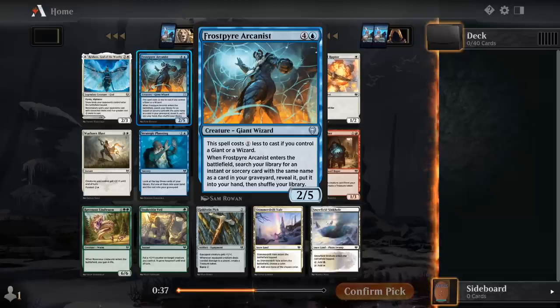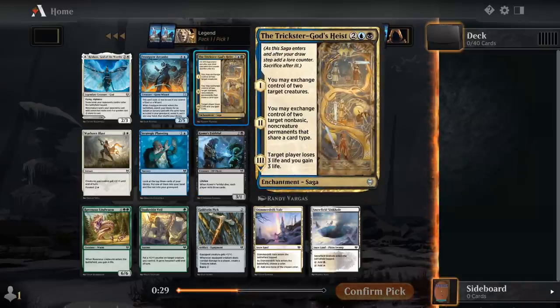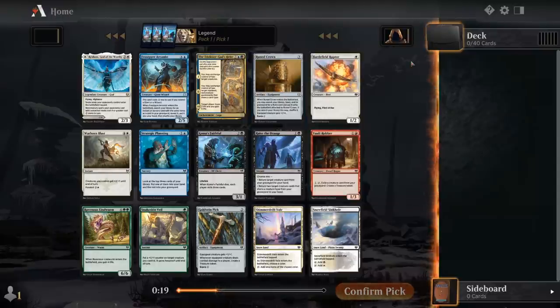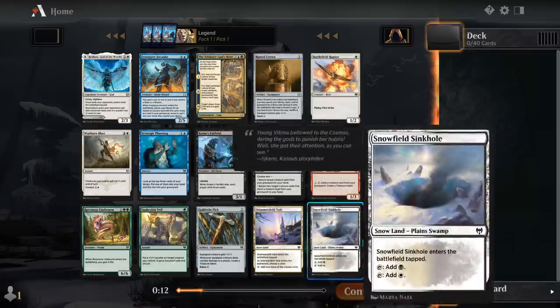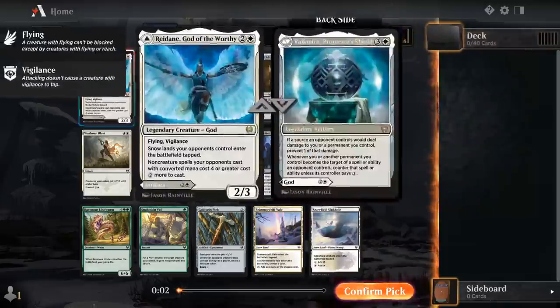Even if you are a giant deck, you do need enough of the same instant or sorcery to get back. The Heist is okay but not particularly exciting as a first pick. I do like Runed Crown quite a bit if you can get your hands on at least two runes to go with it. Razor Draugr can be okay — potential 2-for-1 in the late game. I've got some nice snowlands, especially Vale as mana fixing. I think we'll just take the rare. There's an argument for a snowland or a Crown to keep us more open.